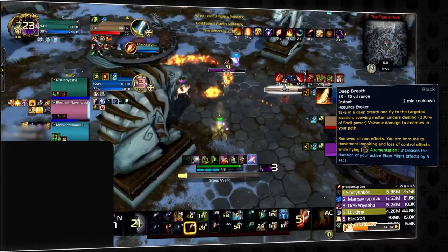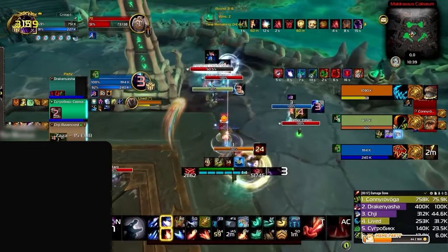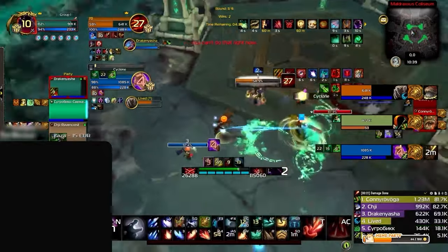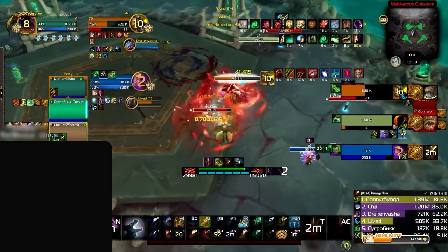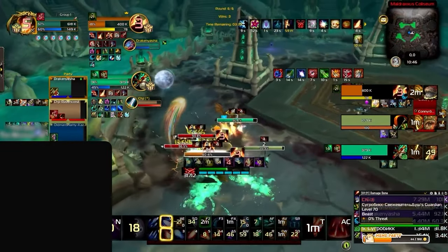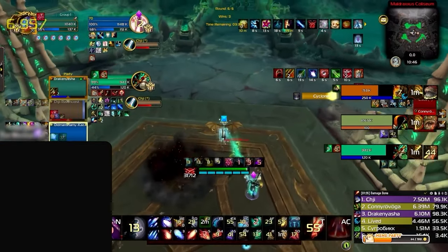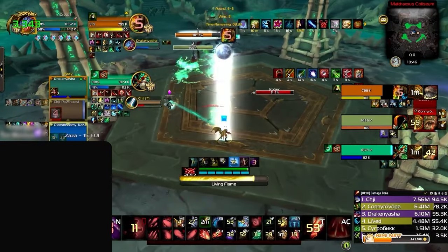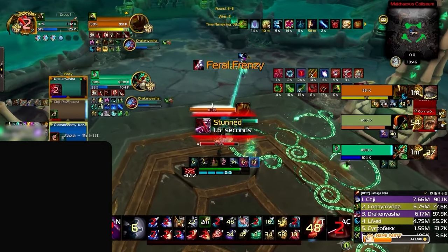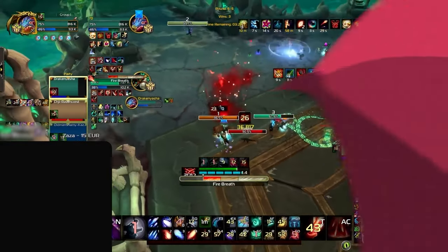What's truly unique about Devastation is the fact that they actually have lockdown — which is rare as a ranged DPS — and can stun the entire enemy team with Deep Breath to make their burst almost guaranteed. Their main CC, Sleepwalk, is tied to a spell school separate from their damage, allowing them to manage interrupts more reliably. After buffs to health pools in Season 3, evokers actually feel tankier. Once you master the burst sequence, you will have a very high chance of carrying most lobbies.